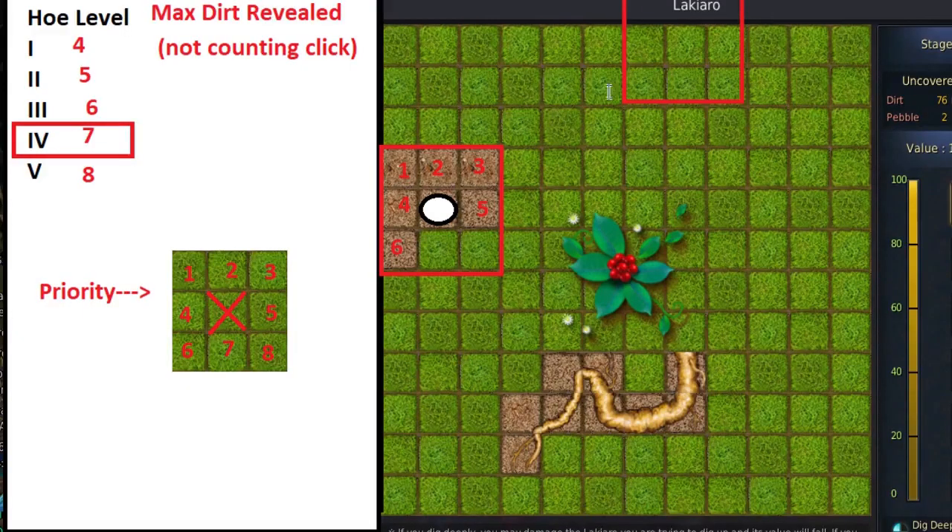One other thing to cover: this 3x3 grid cares if you're clicking near an edge. If I clicked right at the edge, the grid would only check 1, 2, 3, 4, 5 tiles — there's no area to check in the top section because that's the edge of the minigame. So keep in mind whenever you're doing these digs: you don't want to be hitting the edge if you can avoid it, because you're not getting the full value out of your dig.